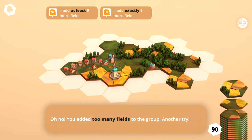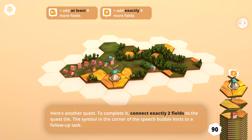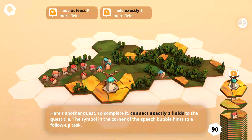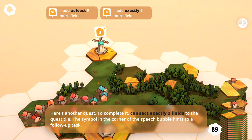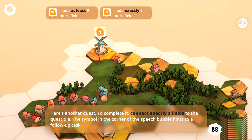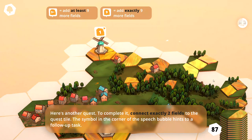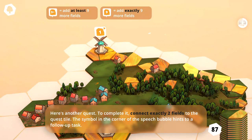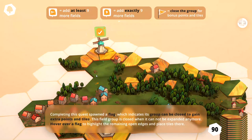You added too many fields to the group — try another. That was two fields maybe... oh, because that would be one, two, three. So it wants two fields total. I see what it means. So let's go ahead — there's two. We don't want to use this one, don't want to use this one. We'll just put this here. So we put that here and that'll give us three fields. You actually have to count the fields on the tile too, not just the tile itself.